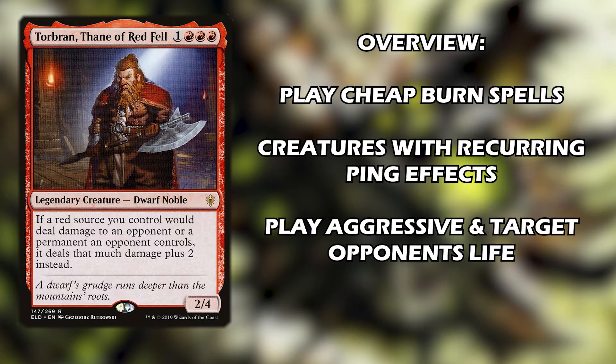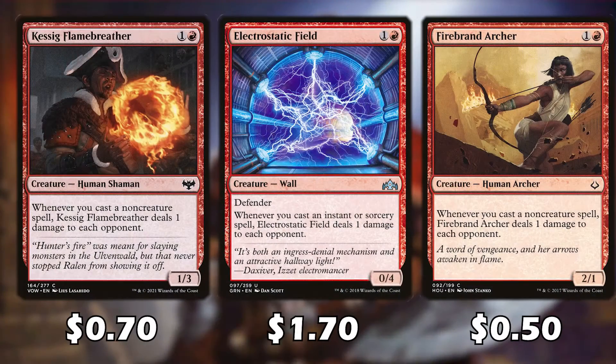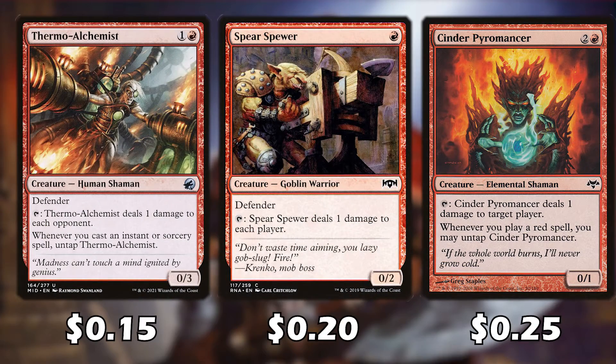We're going to play some cheap cards with recurring pinging effects to continually deal damage. We'll play very aggressively, targeting our opponent's life points because this is a burn deck — we don't want to drag the game out. We want to finish as quickly as possible. Some first cards all share a similar effect: whenever we cast a non-creature spell, it deals one damage to each opponent.